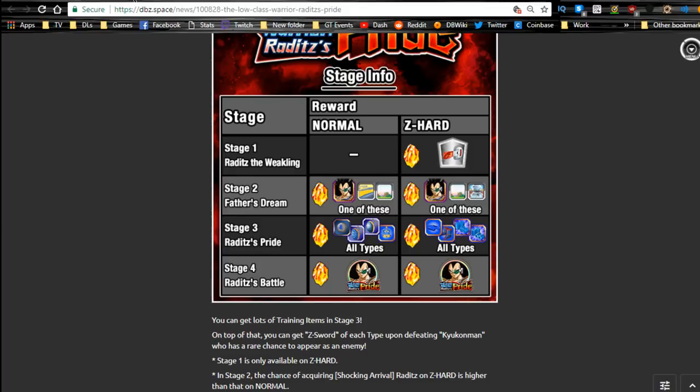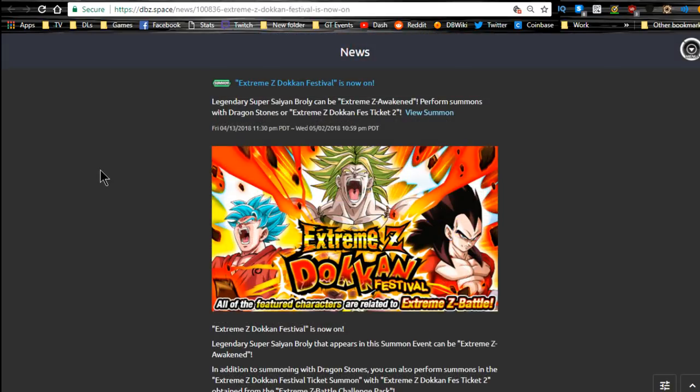The Extreme Z Dokkan Festival is now on as well, but honestly the global side is kind of dead right now. Tomorrow we should be getting the Vegito Blue and Rosé new event, which is definitely going to be awesome. I'm probably going to pick up a couple packs for that because I really want Rosé.